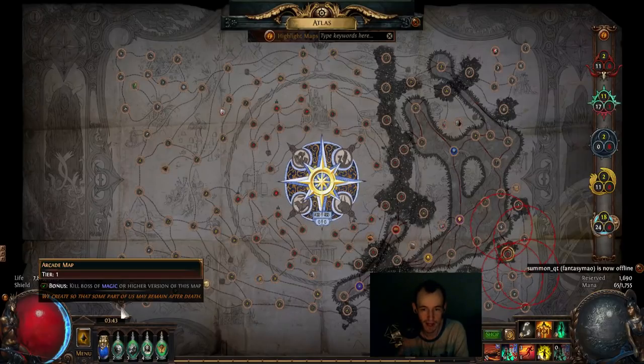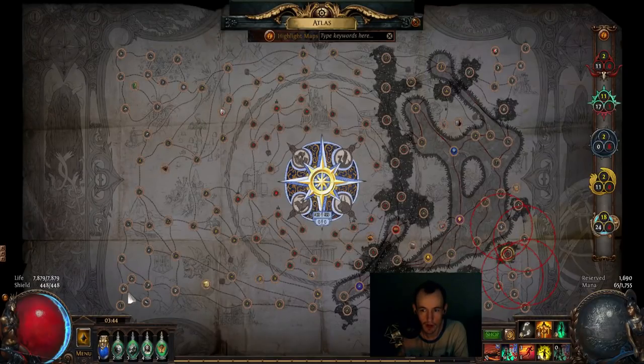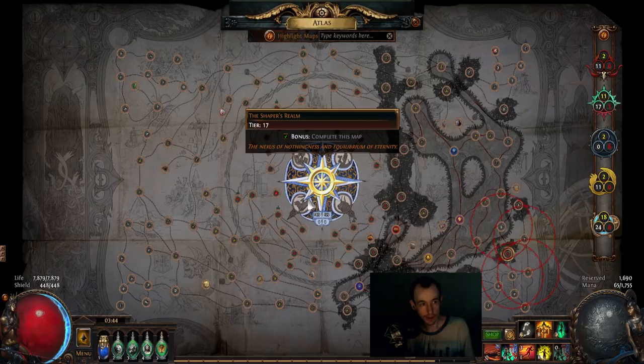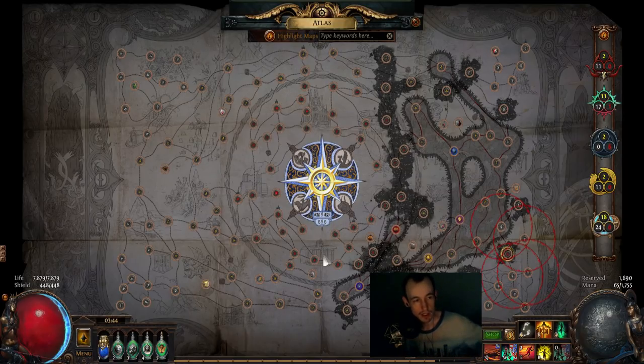As a Necromancer you can pretty much just off-screen everything — your damage is insane and your minions will just murder everything. I had 2,700 HP and I did Uber Elder. It was really dumb. So if you're a Necromancer, you're fine. I would recommend doing the entire Atlas all the way up to the guardians. That's when you'll get all your Zana missions done, your Elder orbs, your Shaper orbs — you'll get all the stuff. You'll complete your Atlas. You won't have the unique maps of course, but this will just get you a very good start into the season.